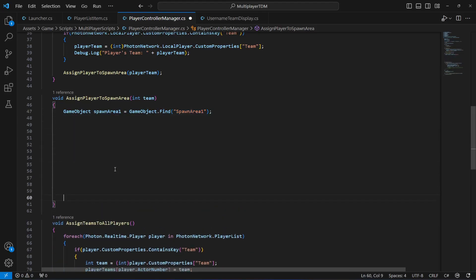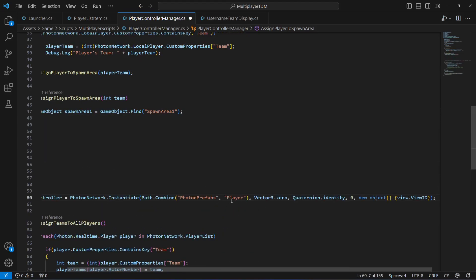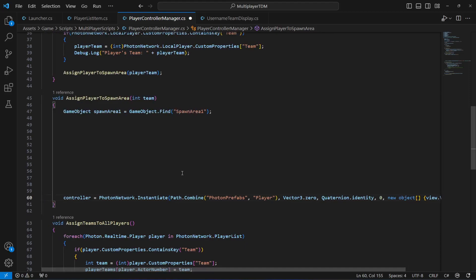Paste the spawn player line and then copy that line, paste it below, and change it to spawnArea2 with the name Spawn Area 2. Make sure the name here exactly matches your spawn area name in the game scene.